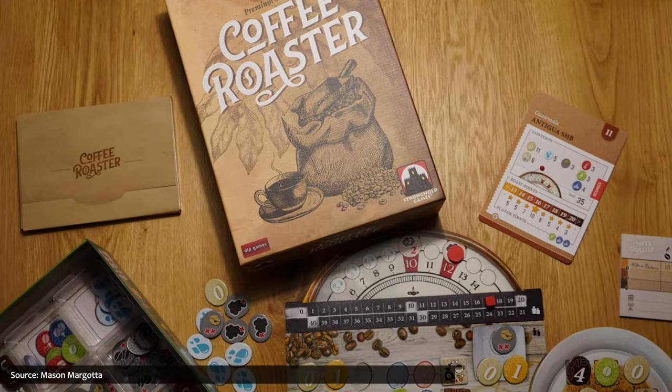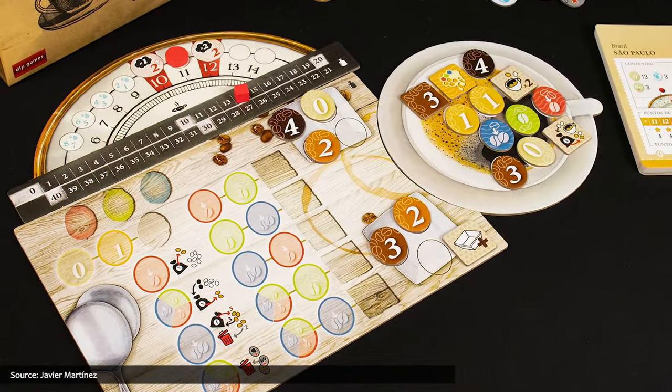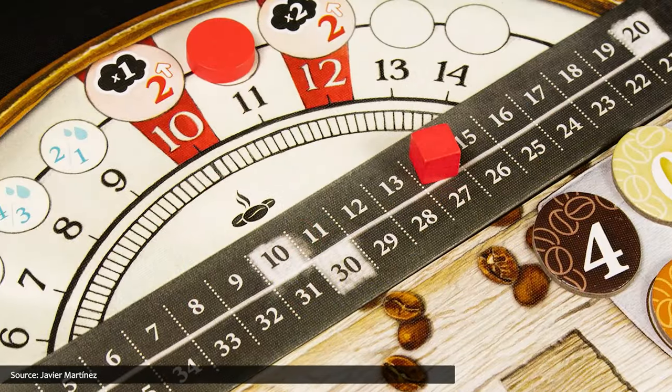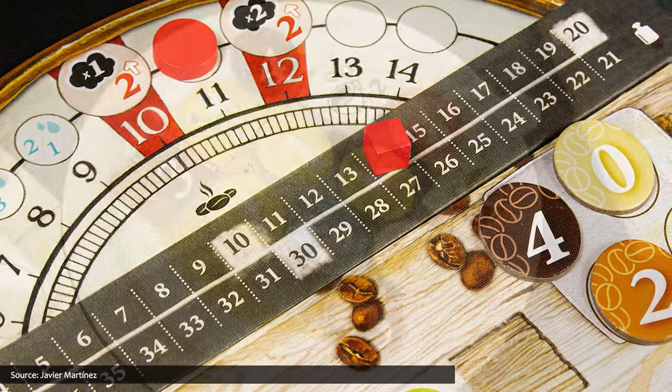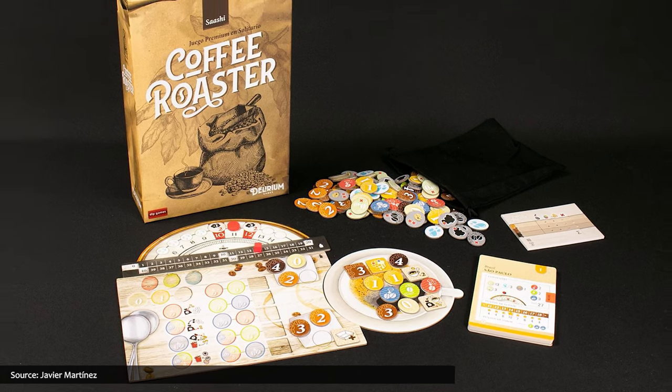Coffee Roaster is a solitaire pool-building game — not a swimming pool, you build a pool of stuff. It is also Monique's second pick this month. The player selects a variety of coffee beans they wish to roast and puts a corresponding number of tokens in a bag, your pool. Each turn, a number of bean tokens is randomly drawn from the bag to advance the brew's roast level. Each variety has its own target roast level, and it's necessary to even out the roast level of each bean while not spoiling the flavor. Coffee — it's a bean, it's a drink, and it's a game. Monique says she's been enjoying exploring single-player games lately, and she and Naveen will play anything by the game designer Sashi.